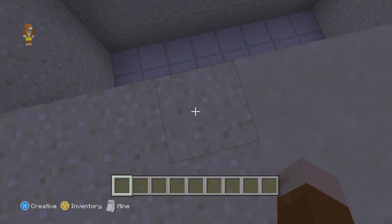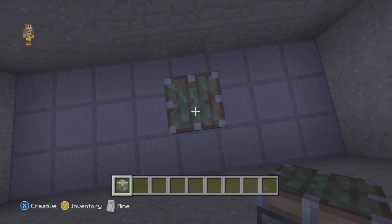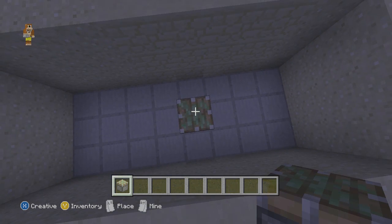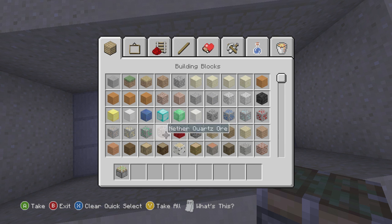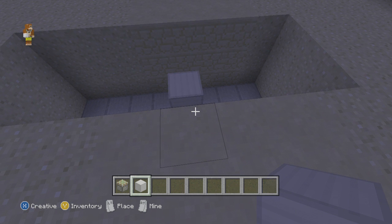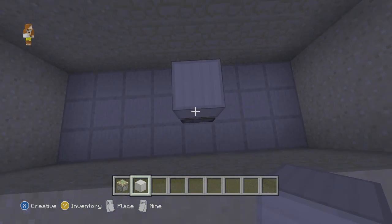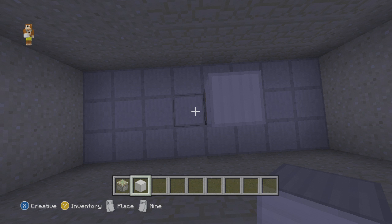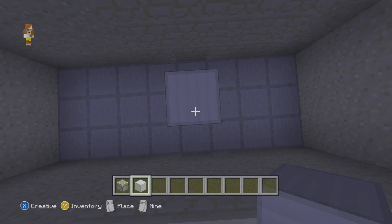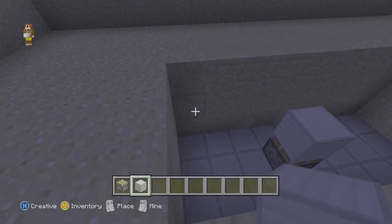Let's show you guys some redstone. You want to have a sticky piston and place it right there in the middle, then a block on top. Place a block here — is that right? Is it pretty? Maybe — is this too big?